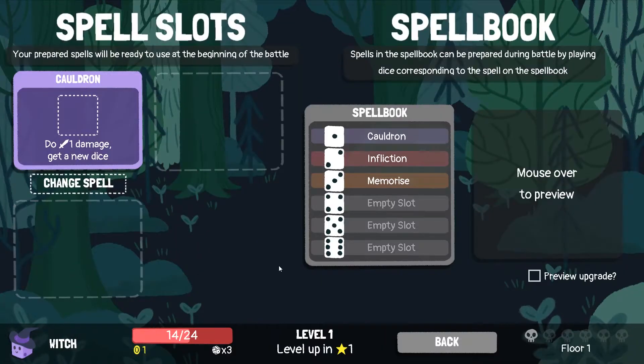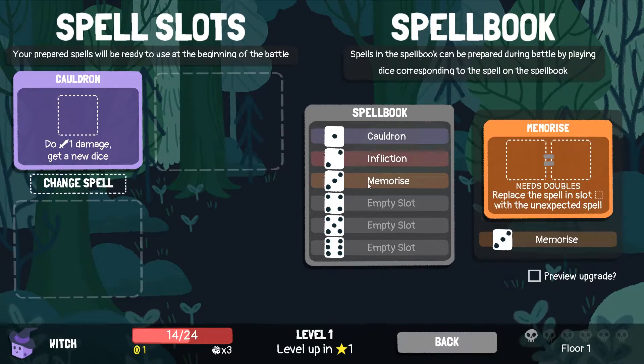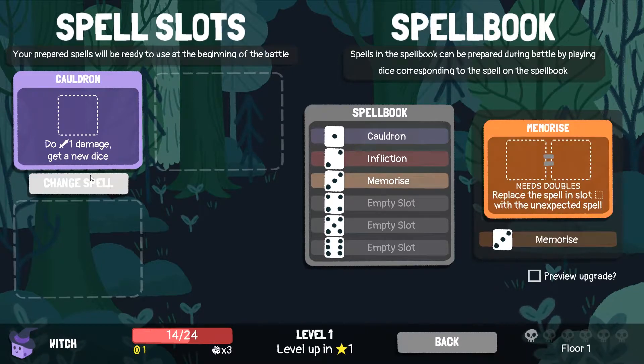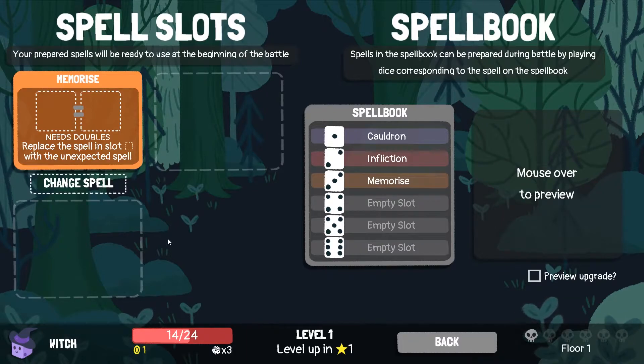Should we change the spell? Memorize — replace the spell in slot with an unexpected spell. Why would we ever want to use this? This seems so bad. We need 2 dice just to replace the spell with a random spell. I'm gonna try it and see what happens. Maybe I don't understand it.